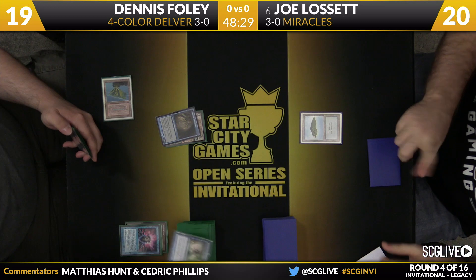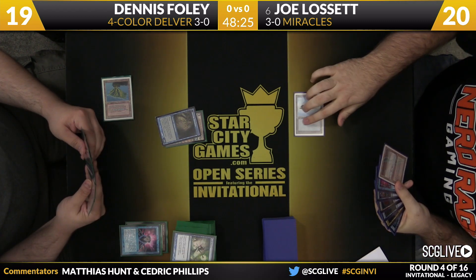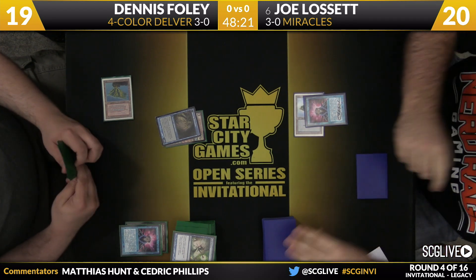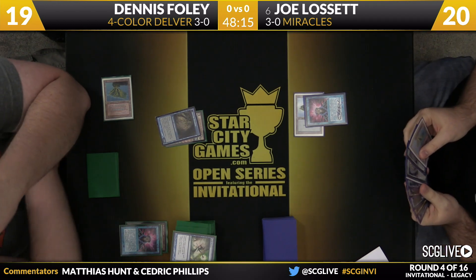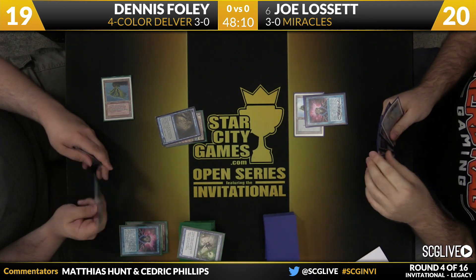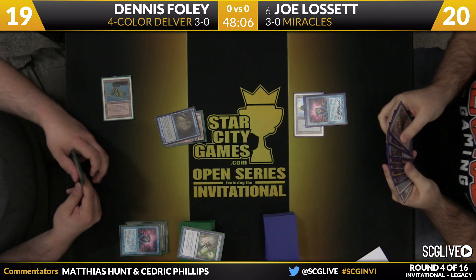There's a Spell Pierce there in Foley's deck — that'll be the reveal. It looks like Joe doesn't want him to draw that card just yet, so he's going to Brainstorm now that he knows there's a Spell Pierce on there. We'll see if Foley has maybe a Daze for this. It does not appear that he does, so Joe will draw three and put two back. Still a bit of a win here for Foley — it forced Joe to use an out-of-sequence Brainstorm, so he won't get full value off this one.